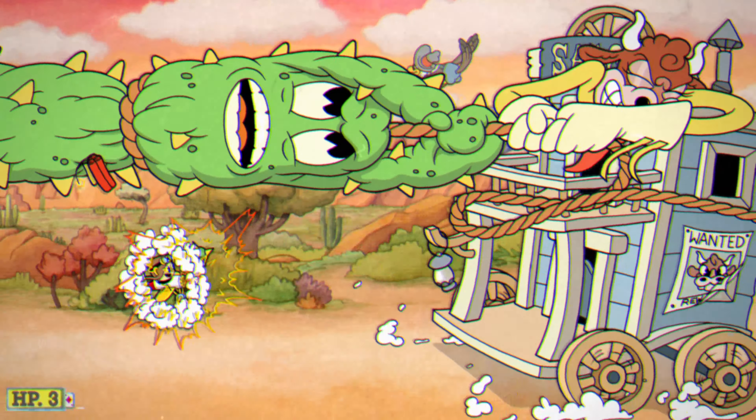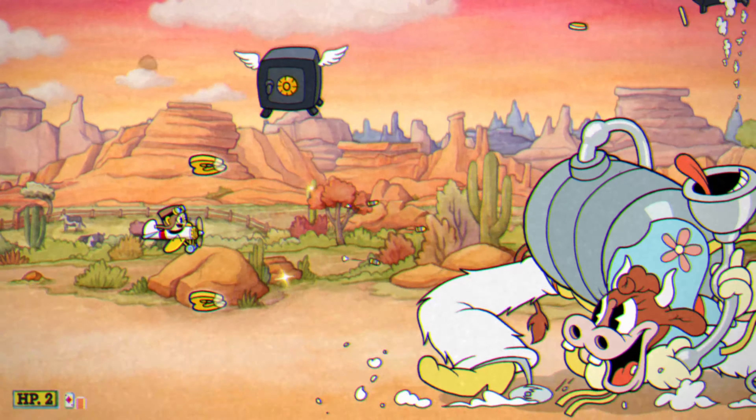This enemy will always spawn on the opposite side of the cow. So if the cow is near the top, this enemy will spawn on the bottom and vice versa. Be really careful with lobbing bullets, as that's primarily the way you're going to accidentally kill this enemy, or if you're just a little trigger happy when transitioning from the top of the screen to the bottom.